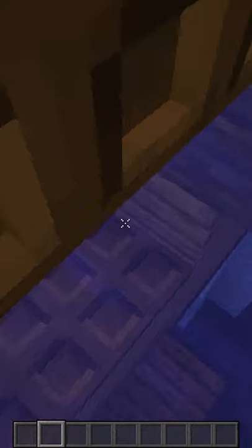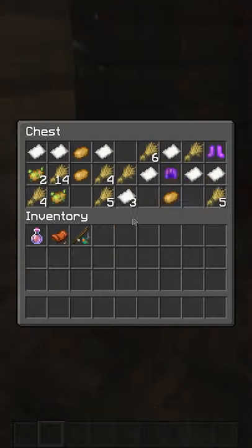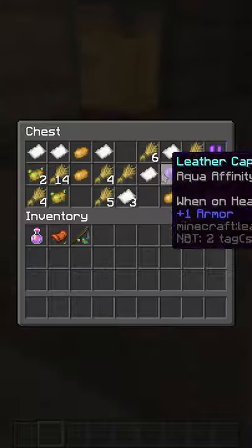There may not be a map in there. If there is, then that's great. If not, head on, find another ship, check the chests, and you will find a map.